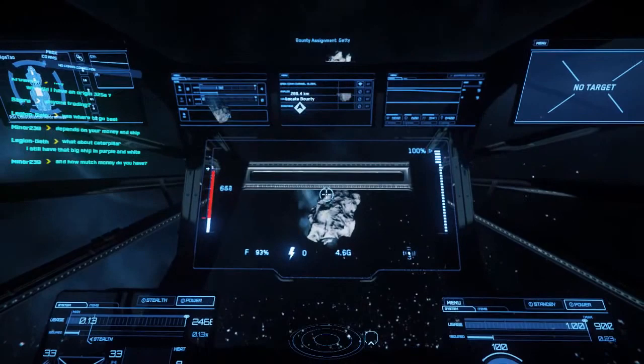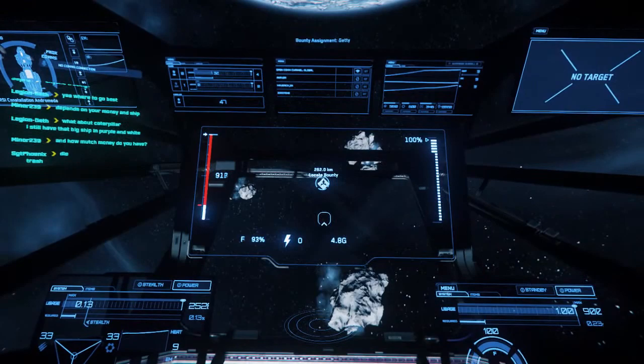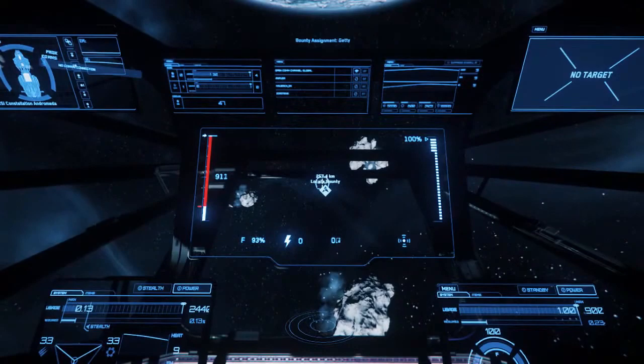I'm flying at a pretty high speed now and it's much more manageable. We use the thrusters to align ourselves to face forward, so we're not actually drifting.